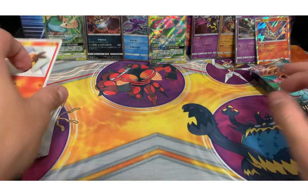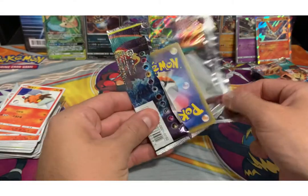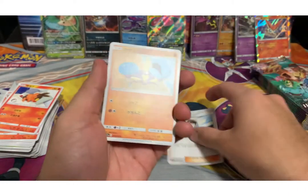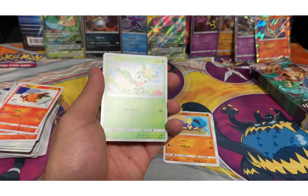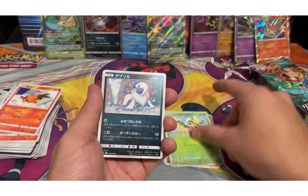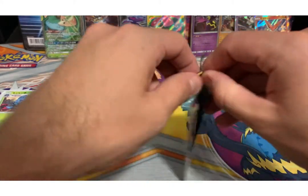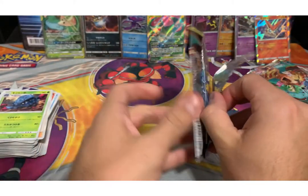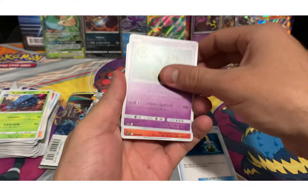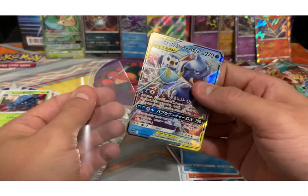Alolan Muk, Dusclops, being out energy, and an Incineroar. Trainer card, trainer card, Dusclops, Dusclops, Golduck, T-pig, and another Guzzlord. I think I have one of these already — like actually, not that one but a different one — in Japanese. Let's keep throwing, let's see what else we can get.